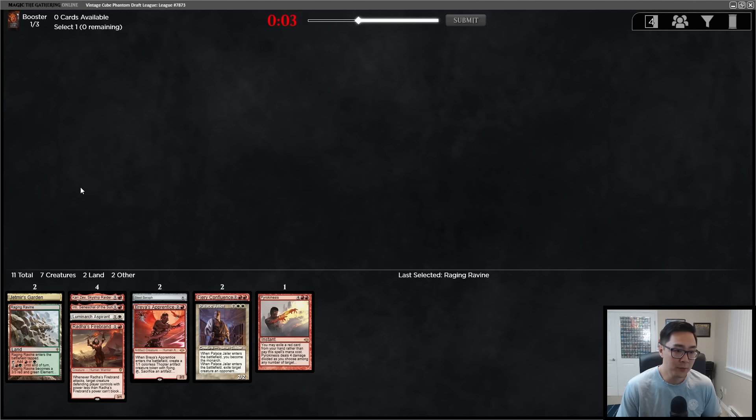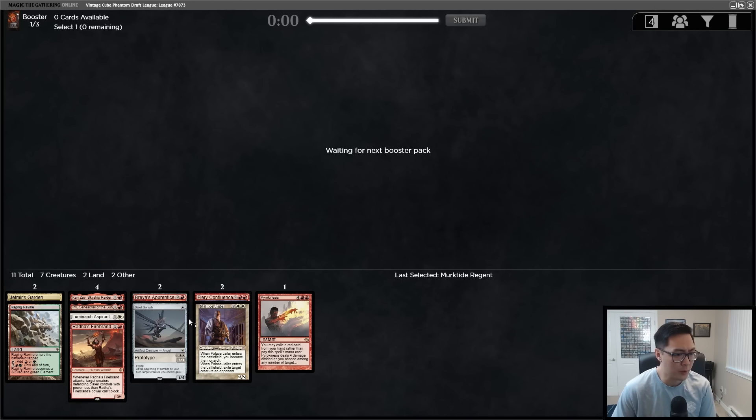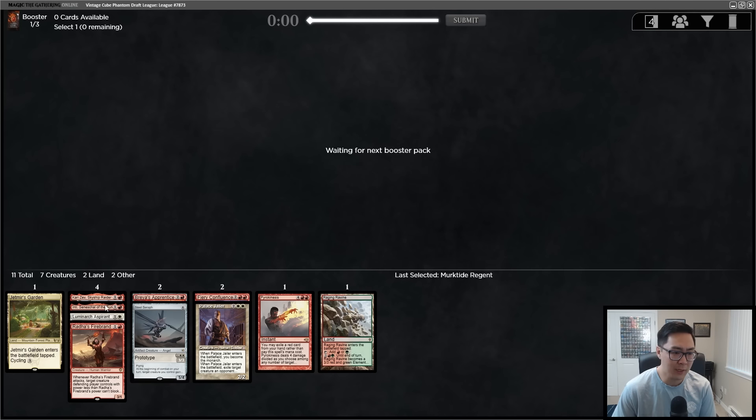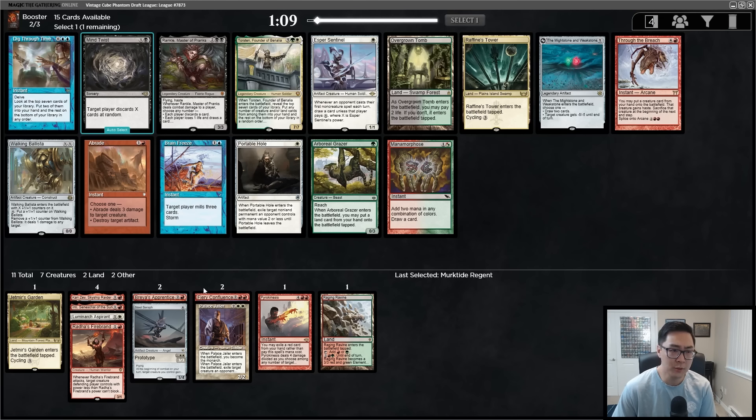There's a late LED — I'm taking the Raging Ravine here, this is not an LED deck. We'll move the Ravine to the sideboard. We saw Palace Jailer but not a lot of white creatures afterwards. Right now we really need to make sure our mana works — we don't have enough cards for straight mono red. Cards like Arid Mesa, Sacred Foundry, and Plateau are cards we want to take very highly.